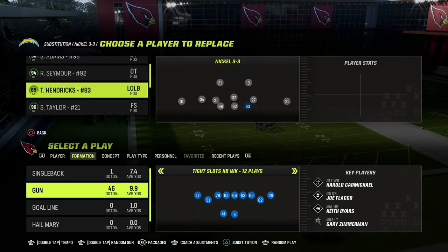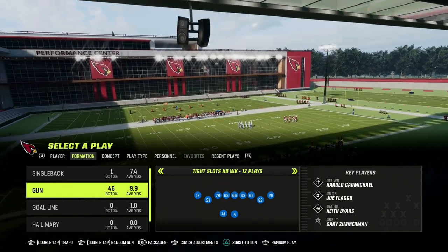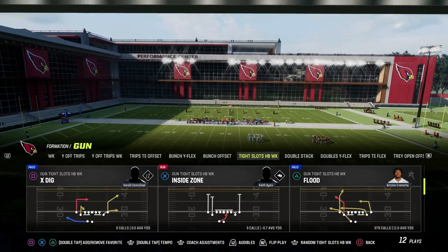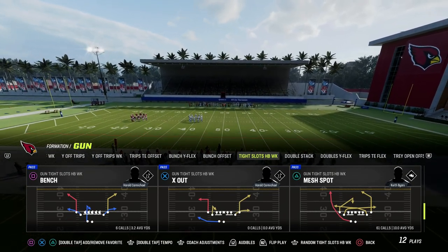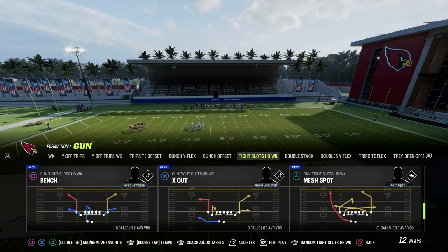We're going to do some isolation stuff with the running back to make it really effective against man. If you want to get my entire tight slots halfback weak offensive ebook, make sure you join the Patreon — the link is down in the description below. The play we're going over is Mesh Spot. I'm in the Colts playbook, and the main purpose of this play is for the running back wheel route on the left side of the screen.